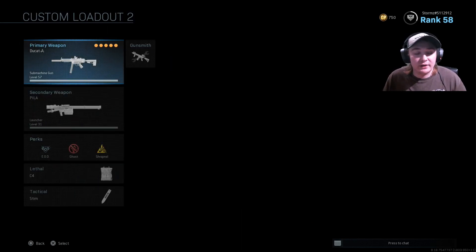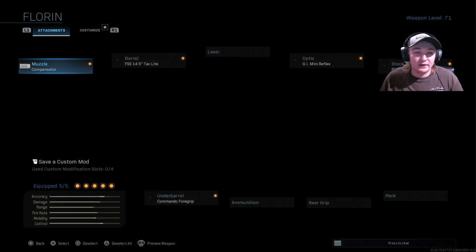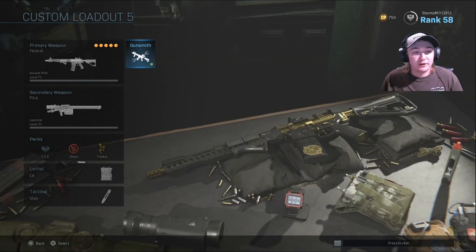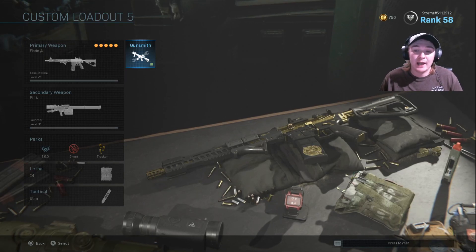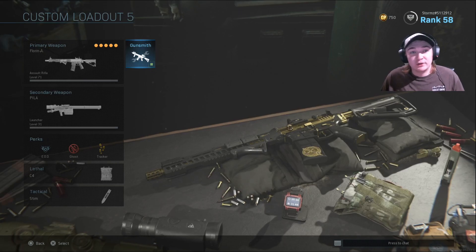Alright guys, that's all for today's video. This was the Ducat MP5, Executive Armory 5, and the M4 called the Florin — Executive Armory 5. They're both really really good weapons, I recommend you guys trying these out. They're a lot of fun to use in Free For All, Domination, Hardpoint. There are some things you could change, but for the video I left it as it comes in the pack. Hope you guys enjoyed it — hit that sub button if you're new, turn notifications on, leave a like, drop a comment. Any support really helps. I'll catch you guys in the next video!